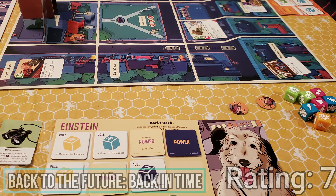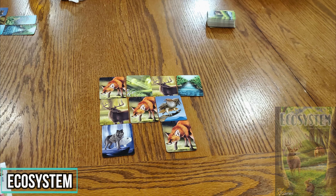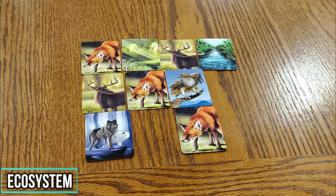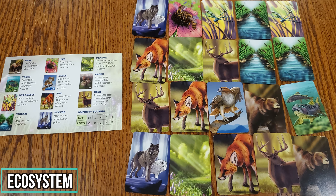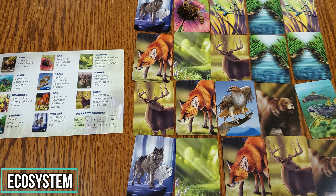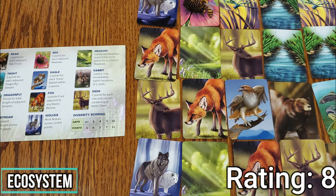Moving on to the small card game, Ecosystem. Ecosystem is a drafting game about building your own cohesive ecosystem that will score you the most points. You play this game over two different rounds, and during each round players will be passing around cards, drafting them and placing them into their own ecosystems. There are a dozen different cards, and each card will score differently based upon where they are put into your ecosystem. I was expecting this to be an okay game, but I ended up really liking it with an 8 rating. I love that each game you play can be played completely differently with different strategies.